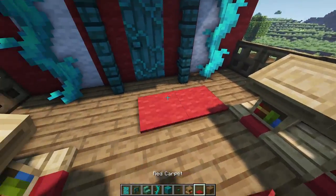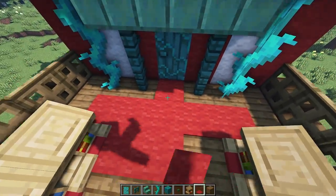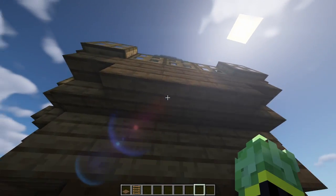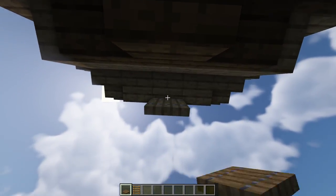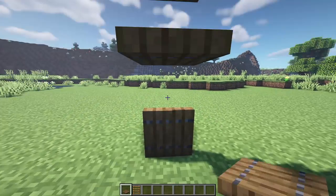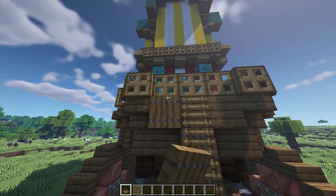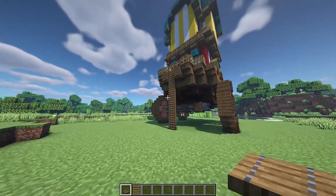Add two lecterns either side and some carpet decoration for the middle section. To actually get into the base, add a ladder at the very front — come under this block, place a spruce trapdoor under it, then more spruce trapdoors all the way to the floor and flip them up. Add a ladder to the front, and at the very top either side of the ladder place trapdoors either side and underneath — that adds depth at the front and now we can get in and out.